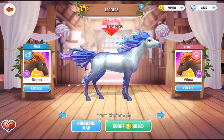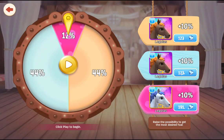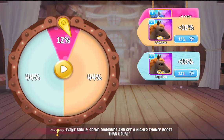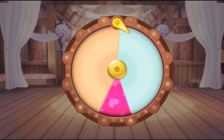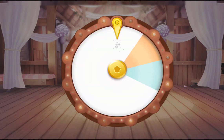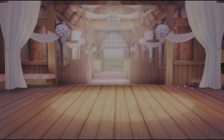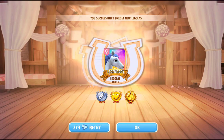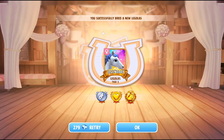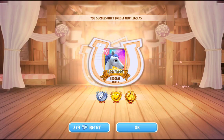Our Tier 2 Legolas's are both ready now, so we can try our hand at getting the Tier 3. This is the first time we've bred with both of our Tier 2s — that's only a 12% chance though. Come on! We got our Tier 3 Legolas on our first try — I was not expecting that. That makes up for the Amber Furry Horses and the Ventasos and everything else right now that just will not give us the next tier.